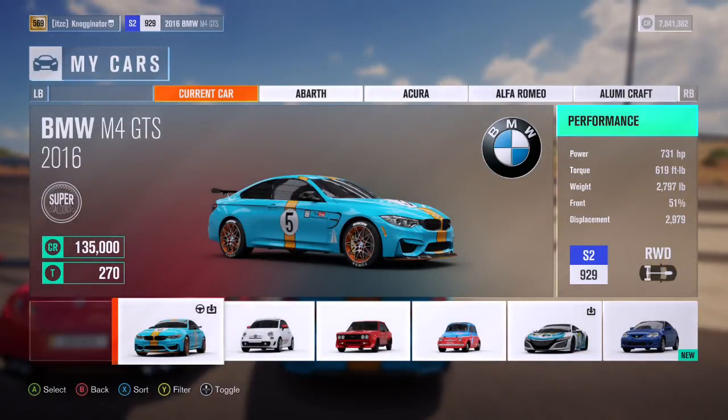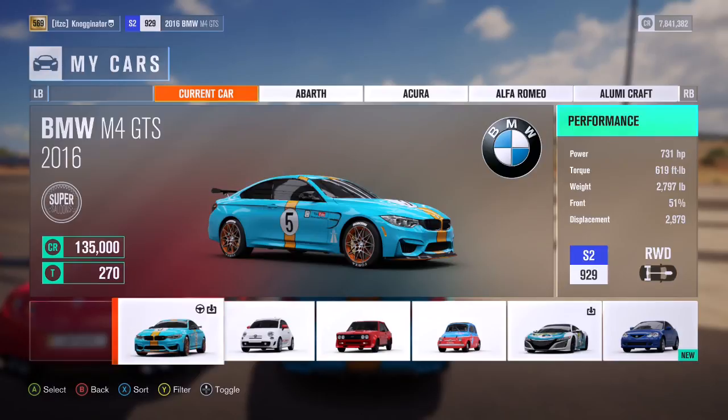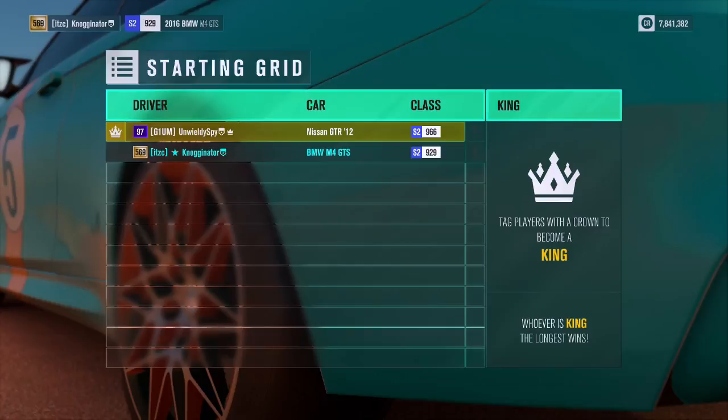Alright, horsepower — I got 731. 1,017. Nice. I have 619 foot pounds of torque. 830. I weigh 2,797 pounds. 3,200. It's about a 500-pound difference, but it's kind of a big horsepower difference too.